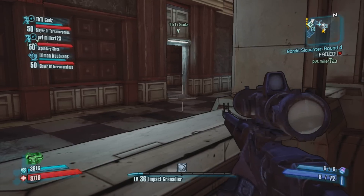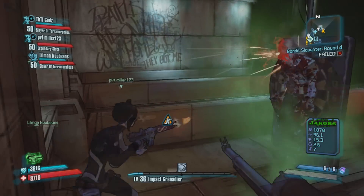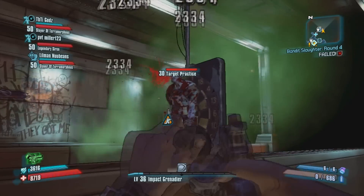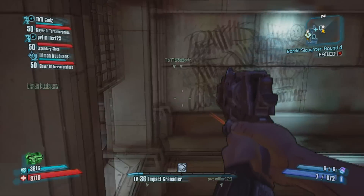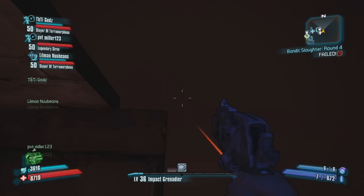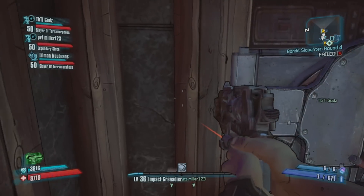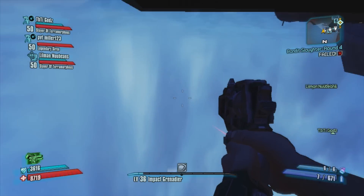Maybe show some new people on Borderlands 2 — your brother, cousin, sibling — you can just be like, hey, look at that, boom, I'm inside it. But there is one bad piece of news: if you do this glitch, the only way to get out is to die. You cannot go back through the walls. Even if you come over to the other side of that wall, you will still have to die in order to go back to Sanctuary and fast travel to where you want. So here I die.